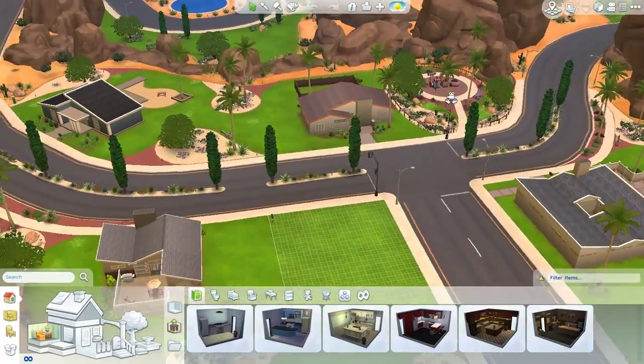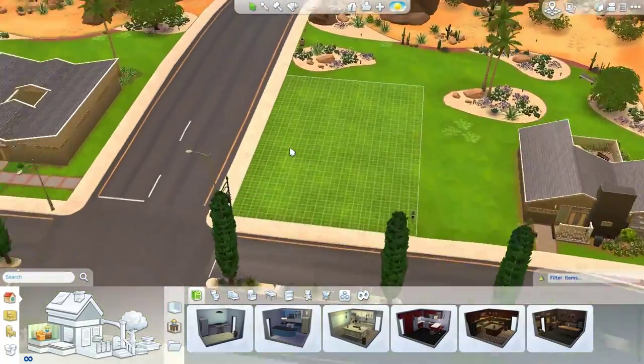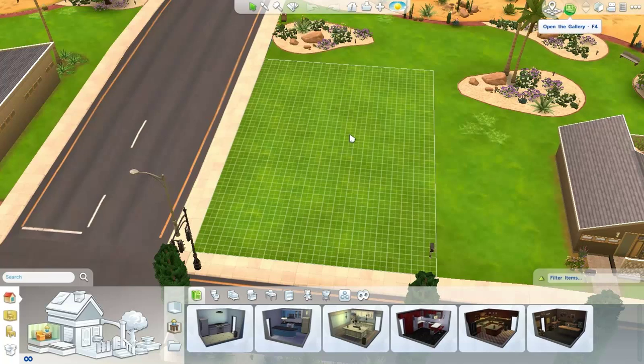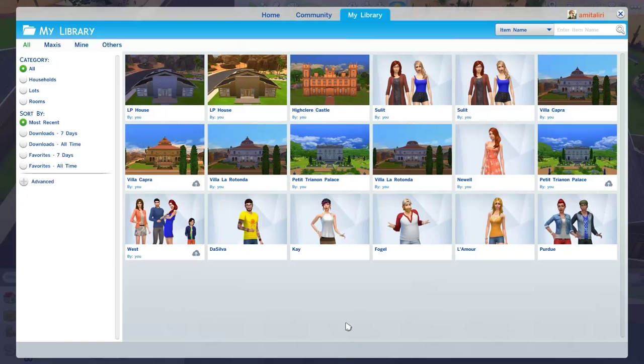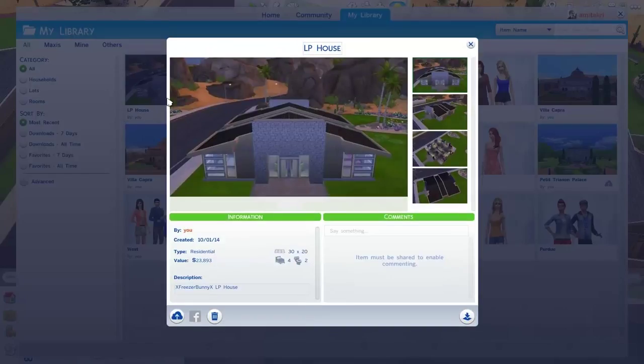There's this nice little playground over here as well. The lot that we have is in the gallery — I did save it in my own personal library. I'll probably share it once I'm done with the post commentary and editing of the speed building video, so you guys can download it. It's a really really simple house. It's called the LP House.